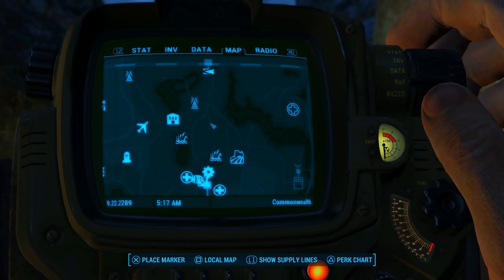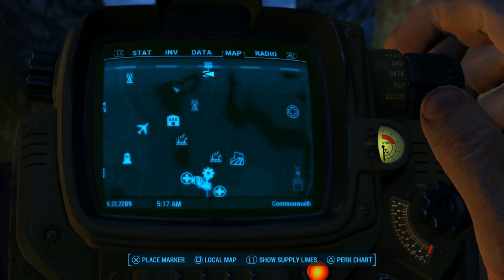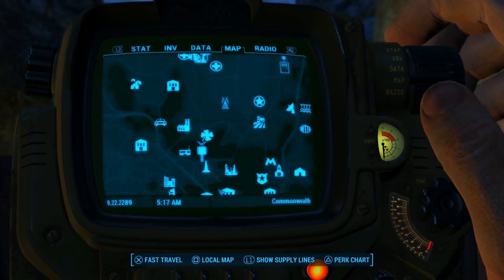Let's go ahead and go over to our map. Over here is a place to discover if you want to go over there and discover it. I'm not going to bother with it because there's nothing special over there, but feel free to. Let's go ahead and go to Bunker Hill.